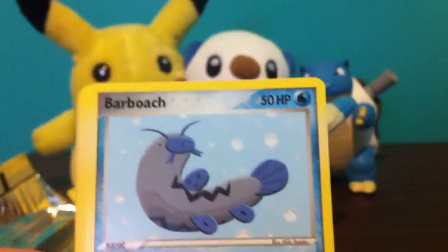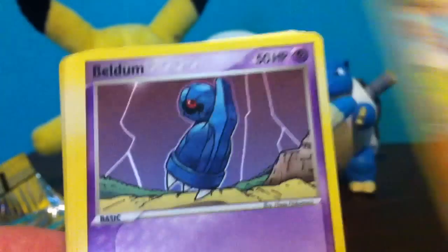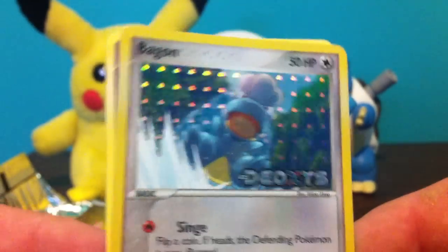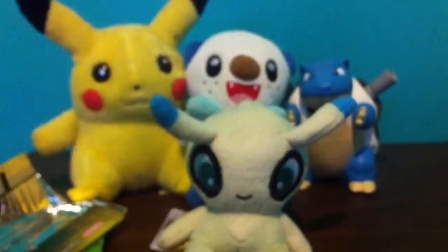So we had Koffing, Barboach, Electrike, Makuhita, Beldum, Nosepass, Aron, Reverse Bagon - the reverse pattern is kind of weird - and Deoxys Speed Form here. I guess this set has all the Deoxys forms in it, though they're not holo.